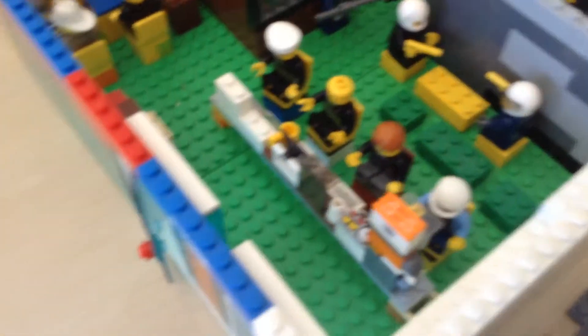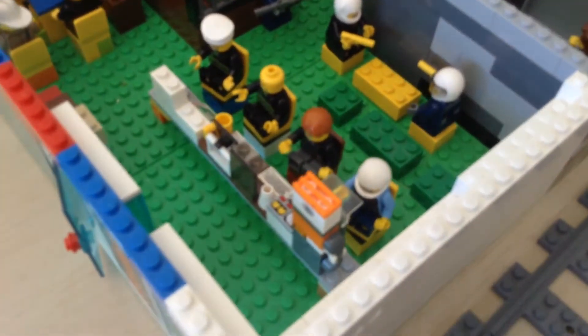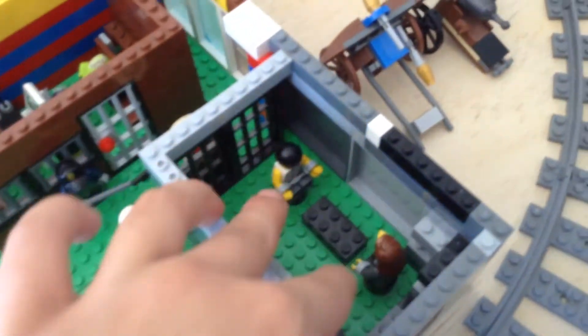Right here there's an entrance, you come in here. This is where the little dispatch area is part of this, the interrogation room, and in the bank, and in the jail.